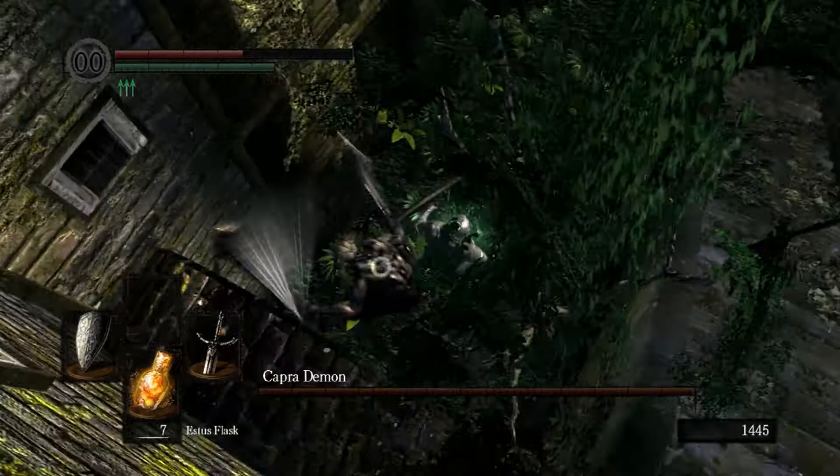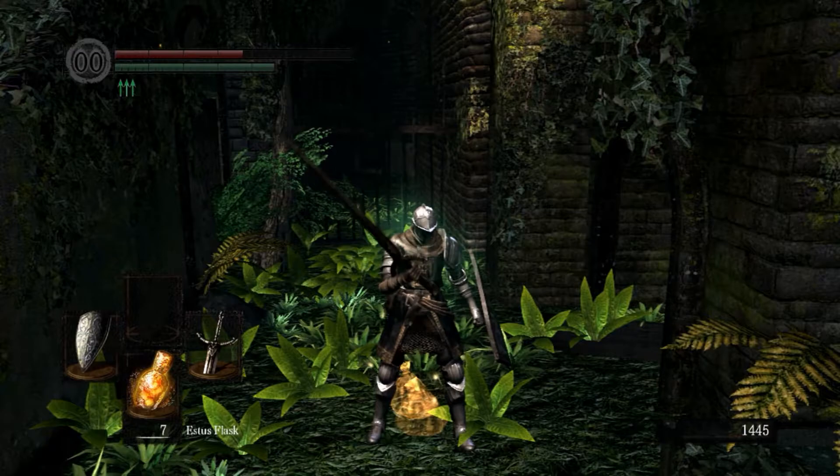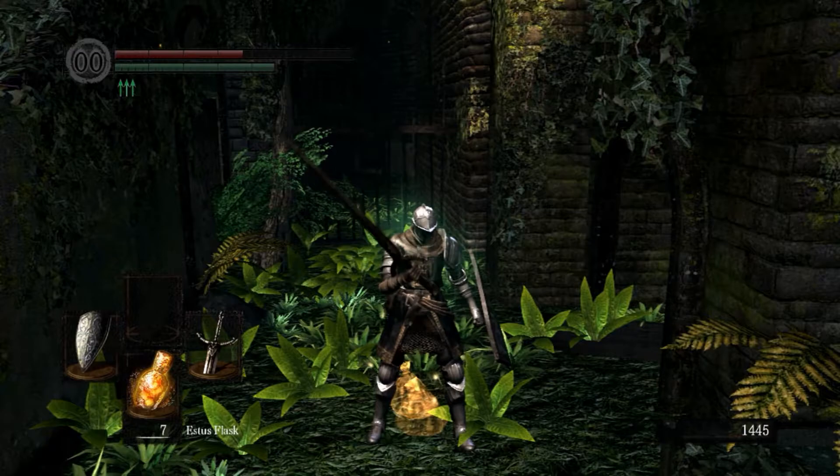you're going to bring him up here, you're going to just block, he's going to fall, and you're going to drop attack him just like that. I killed him in one hit — that's kind of disappointing. But normally for this fight, you would just keep doing what I just did: let him fall, drop attack, and repeat.